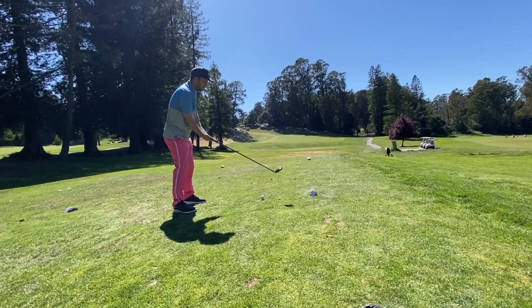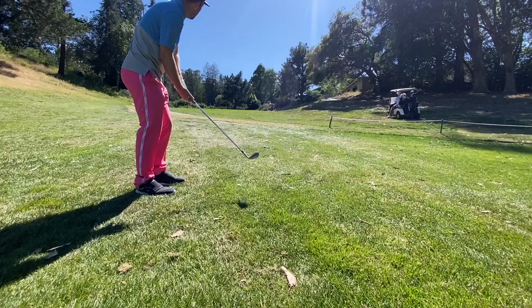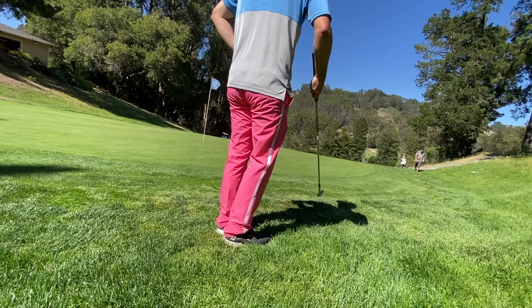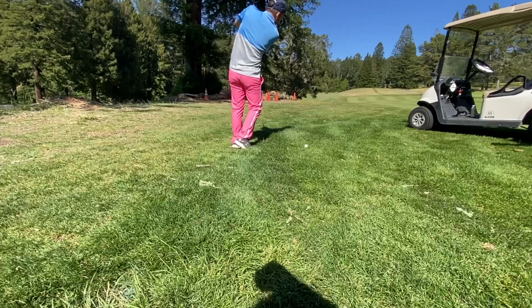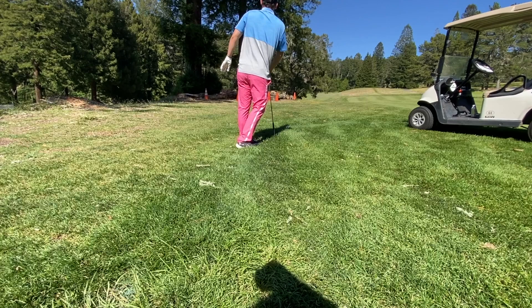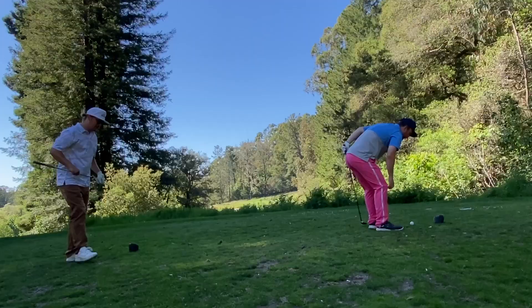Hole nine is another cool hole, kind of in that Bethpage Black school of architecture design. You're playing a dogleg left, and it's infuriating because you're hitting a wedge into a completely blind green — basically hoping you play the right number. I flew it a little, got a buried lie, ended up with a bogey. Hole ten is probably most people's favorite tee shot. I watched a group play through — everyone went straight left, so I played smart out to the right, hit a straight ball, played a good approach through the trees, hit a nice spinny chip right next to the pin. Got it conceded.